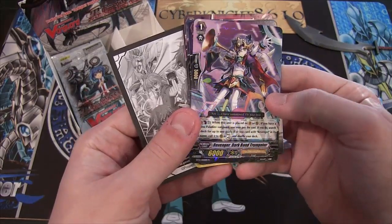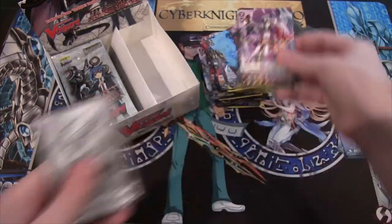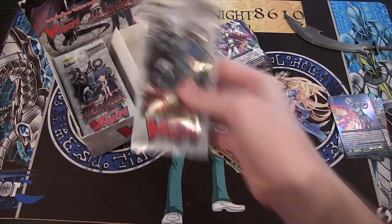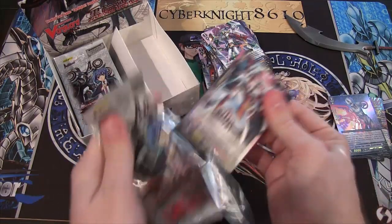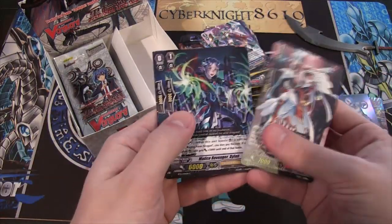We have a Shadow Paladin — Revenger Dark Bond Trumpeter, regular rare. I think we already got one of these. Hopefully I need a few of them — like I said, not really sure, because researching what cards I need ahead of time? Well, nah. That would be just too easy.